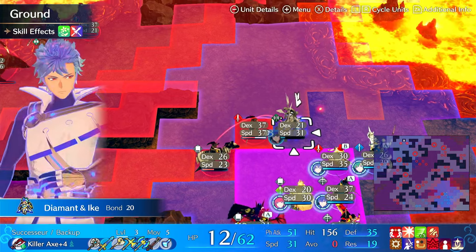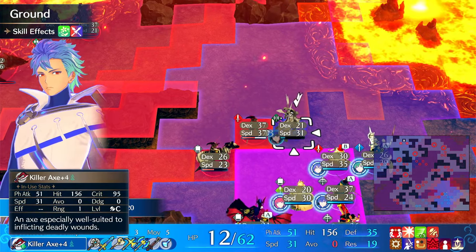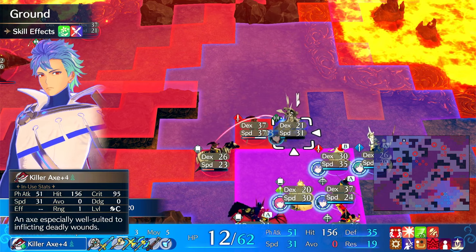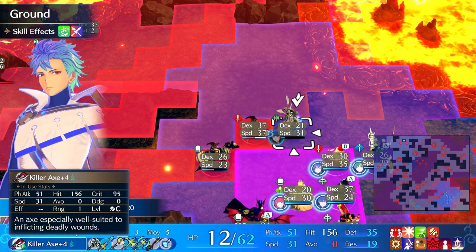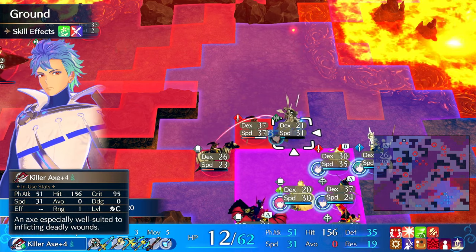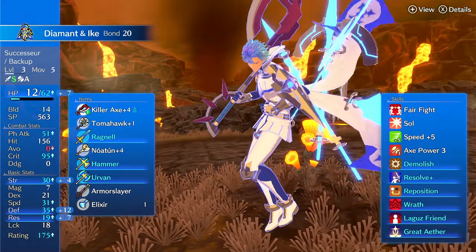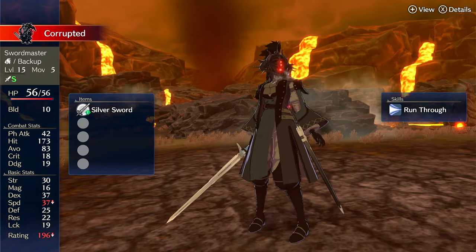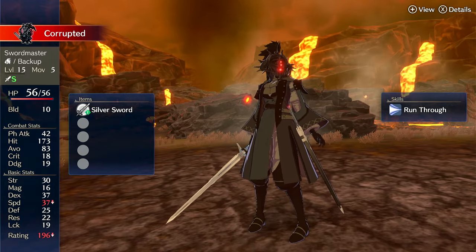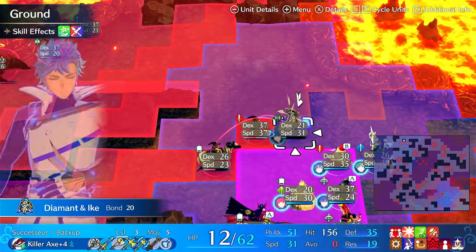It's also dangerous to run this engraving because it gives you plus 20 incoming crit, which means it makes him easier to hit — he has minus 20 avoid, so his avoid is zero. His dodge is also zero. Any enemy with any crit rate can crit him. This enemy has 18 crit, so it has an 18% chance to crit him right now. That's not good at all.